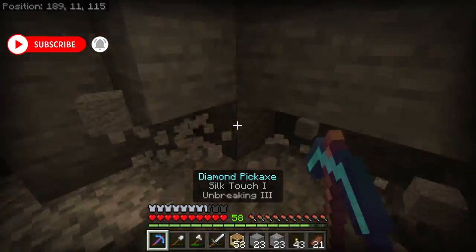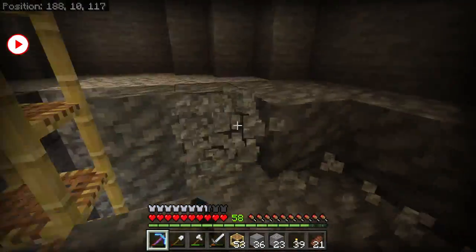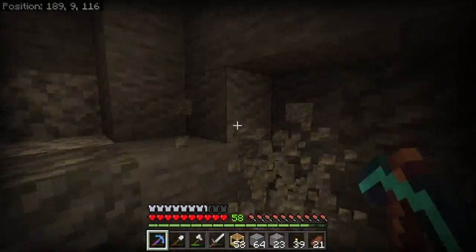We then need to dig this area down by a total of seven blocks under the spawner. I like to dig a hole to the right depth and then place scaffolding in it. This lets us easily see where we need to get to without having to keep counting how many blocks down we are.